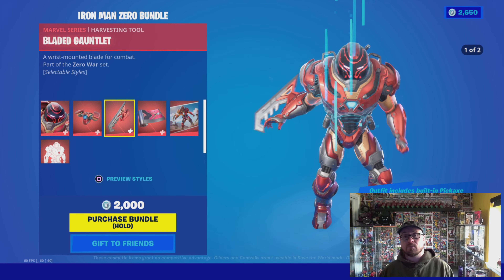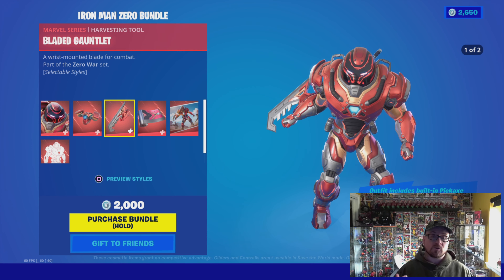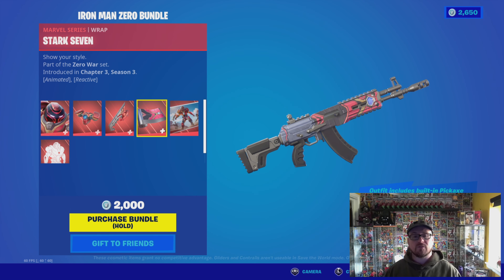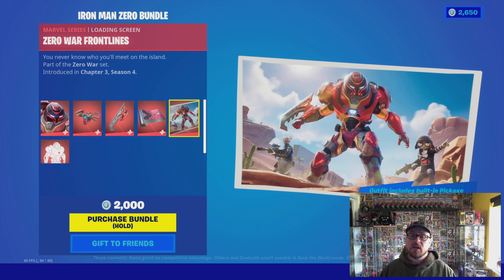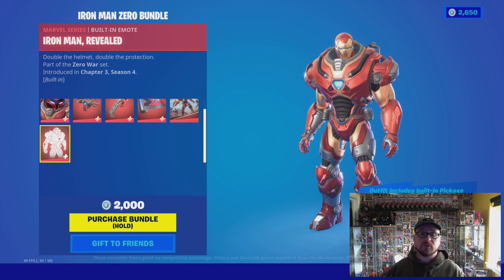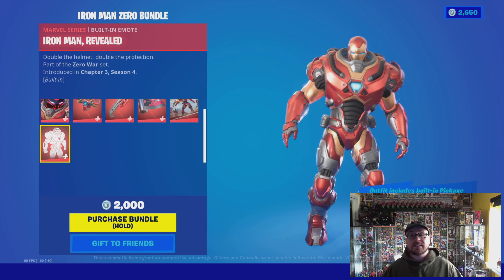Next up we have the back bling, which actually looks pretty cool. We also have the bladed gauntlet harvesting tool, which looks really really good. There's a wrap that looks very similar to the previous Iron Man one from the Marvel crossover season. We have the Zero Wars Front Line loading screen, which is a mix of this character plus the current season characters, and finally the emote, which takes back the helmet to reveal the original Iron Man helmet below.